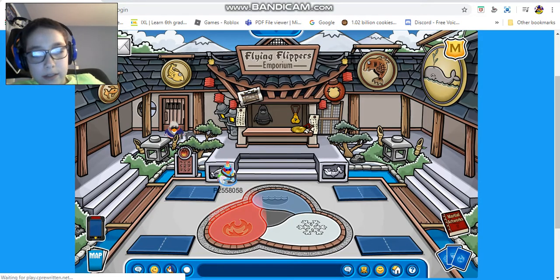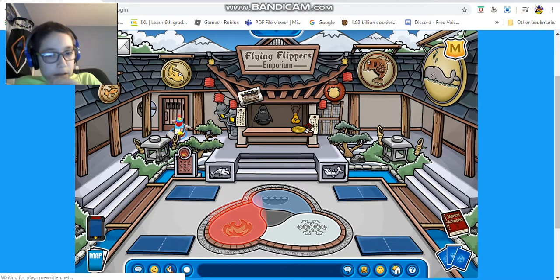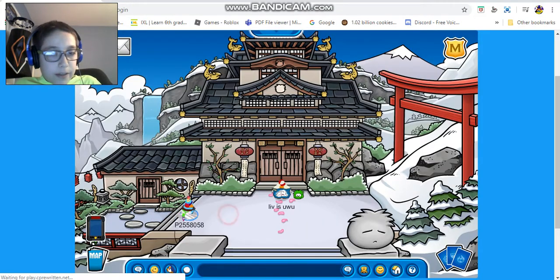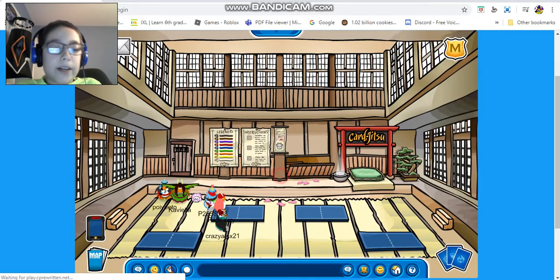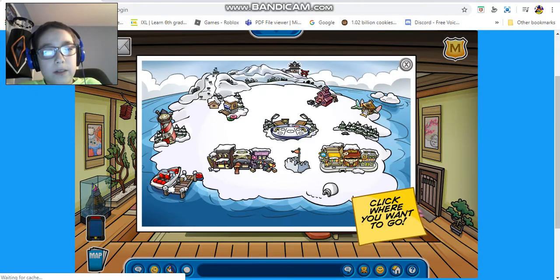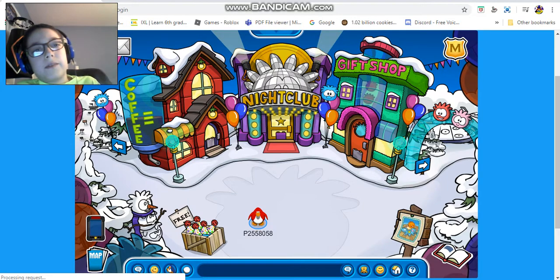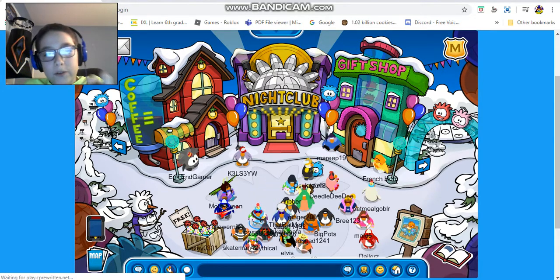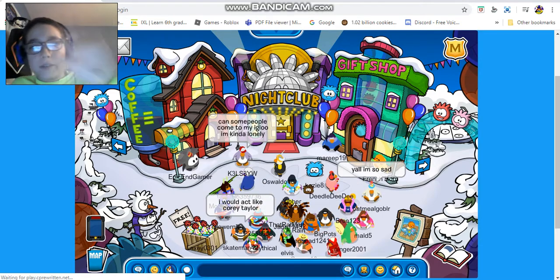I don't think there's anything in the dojo — let me check. Yeah, no, there isn't. Alright guys, I think that'll be the end of this walkthrough right here. I think that wraps up this walkthrough for the Puffle Party. I hope you guys enjoyed this Puffle Party walkthrough — like the video, leave a comment, and I'll see you guys next time. Bye!